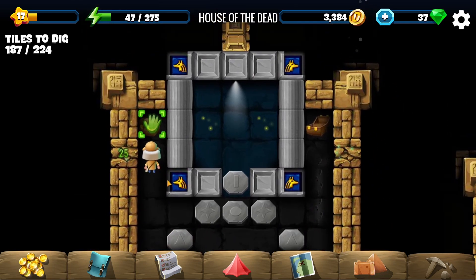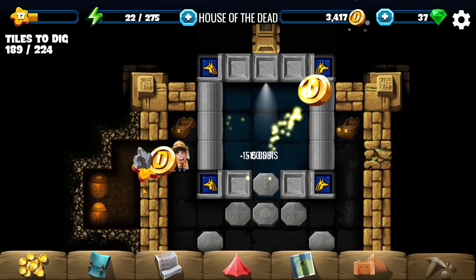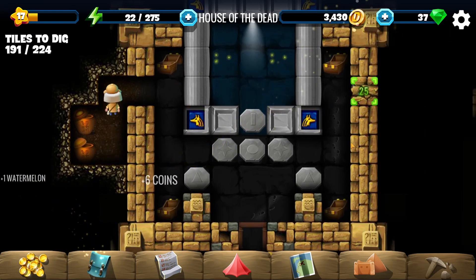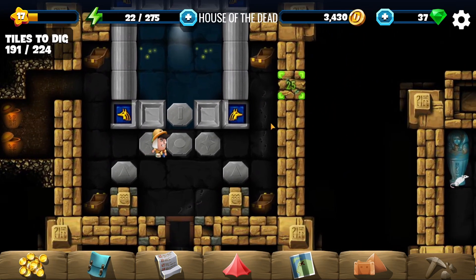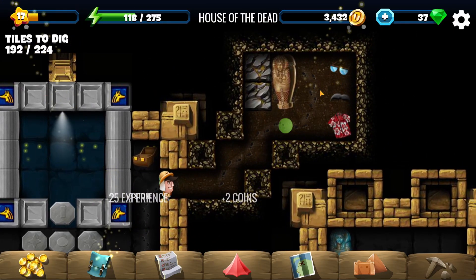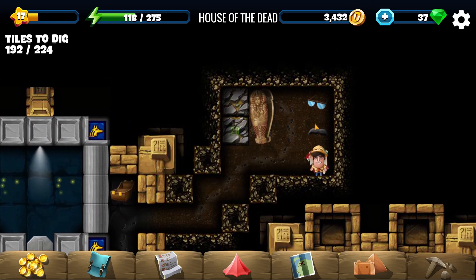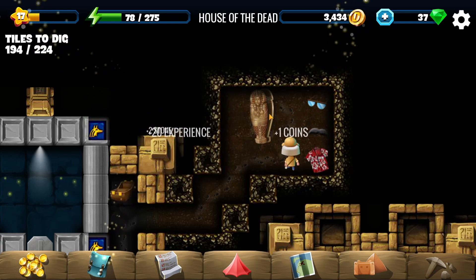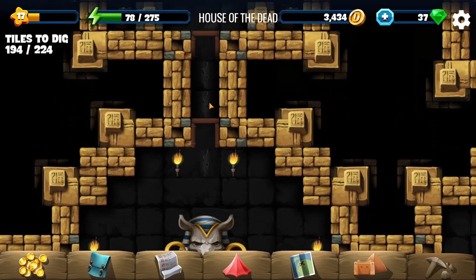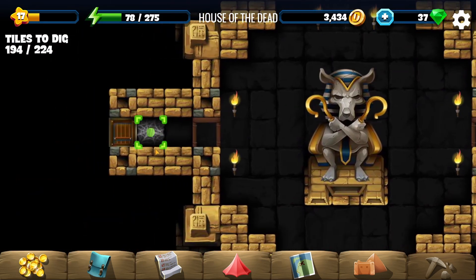Opening up the chests here — noticed there are some wall pieces. There are melons in there, I'll take those. Probably the same thing over here — actually no, it's not the same. Something odd here with two tiles in a strange room. Don't want to know what happened there. Let's go back and check out what's over here to the left.